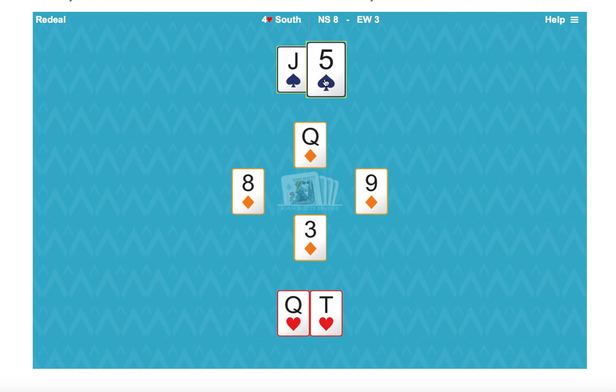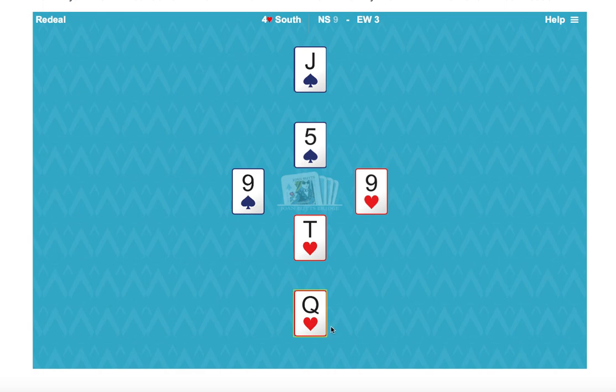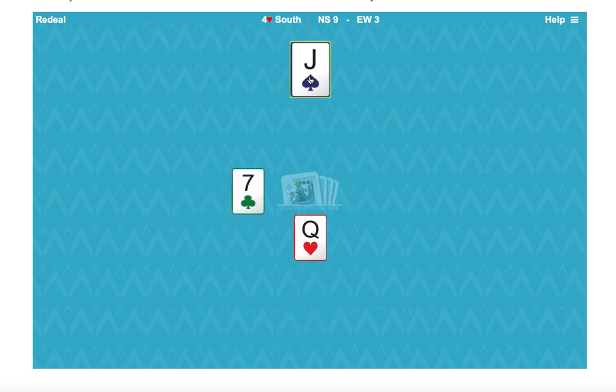Yes they do - hooray, we've done it! They're forced to ruff with the nine. We over-ruff with the ten and then our queen will take their jack.